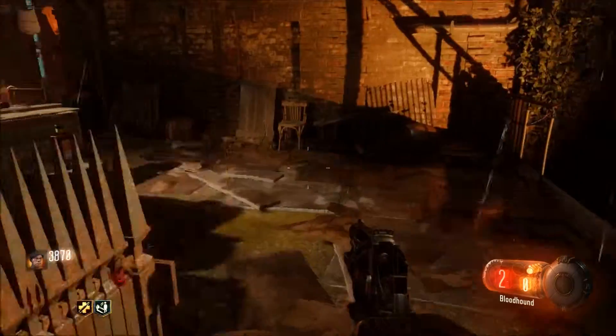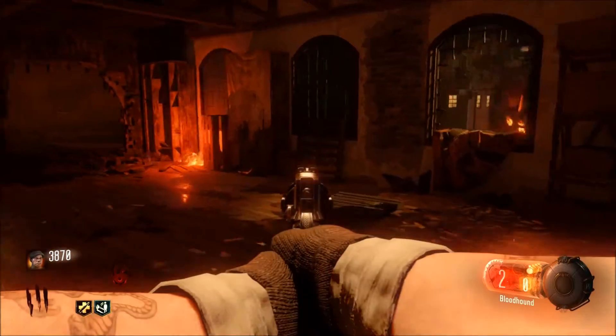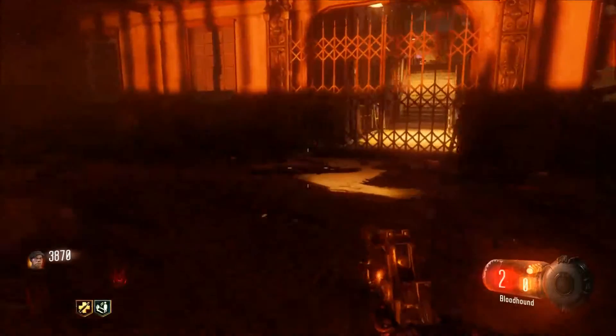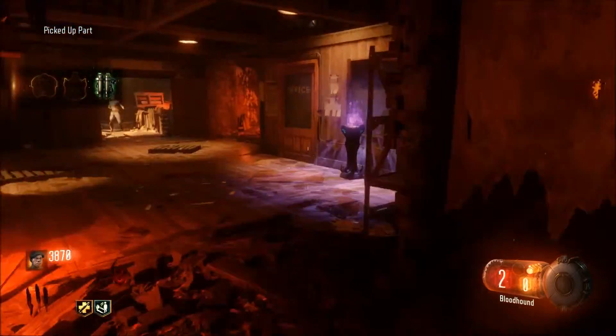The first part of three that you will be getting — for every part there are three possible locations where it can spawn. It can be here, under the window, or over here where it is in my gameplay. Down here it is extremely dark so it can be hard to see, but it says hold X for part — and there you go.